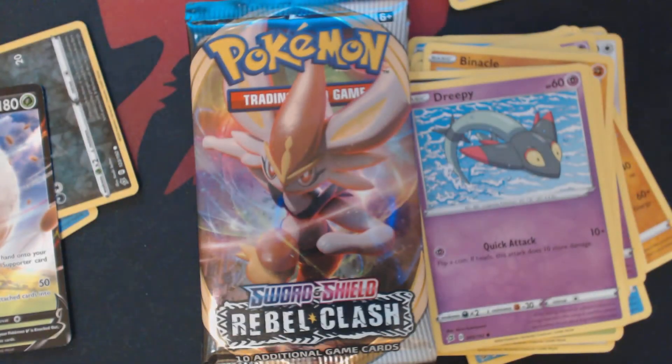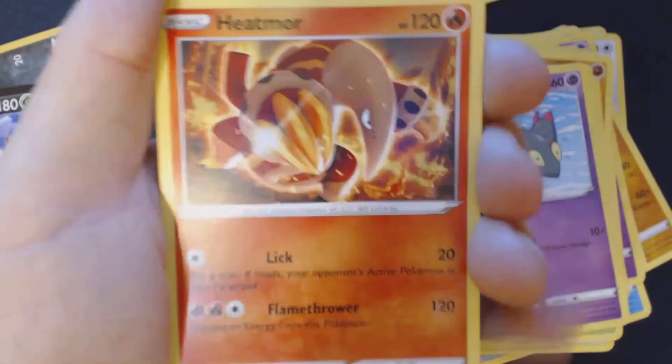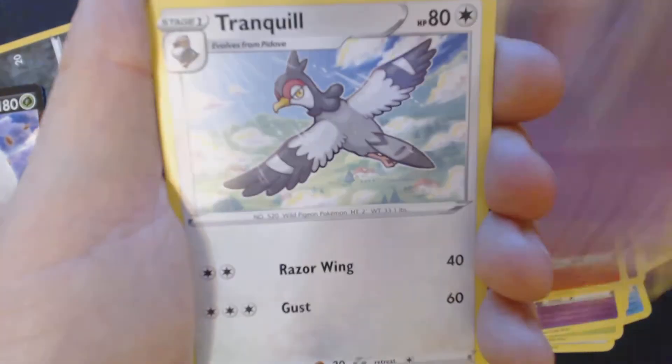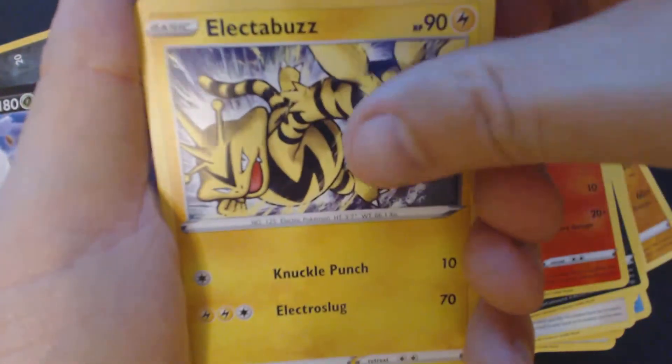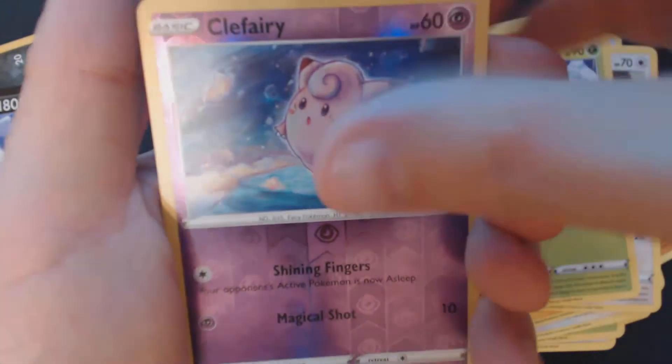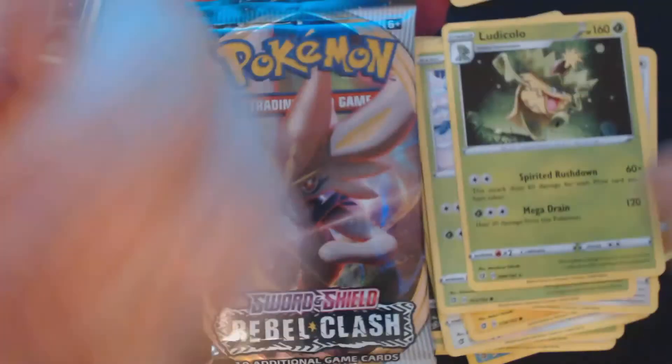Pack number four. We've got here Fighting Energy, Heatmortar, Zatu, Tranquil, Impidimp, Magmar, Electabuzz, Squovid, Snover, Reverse Hollow Clefairy, and Ludicolo.